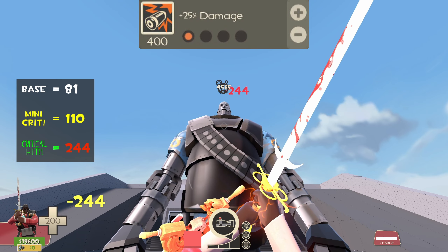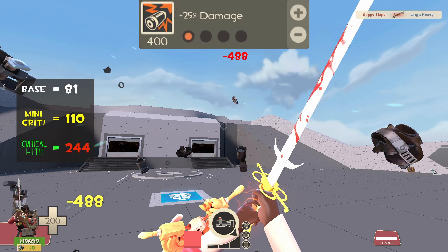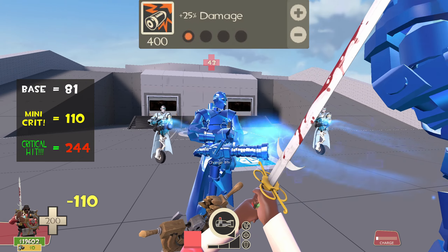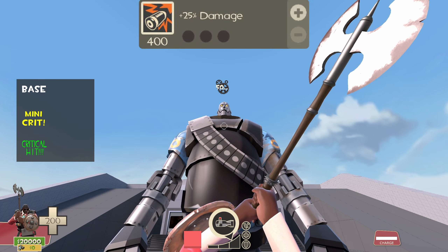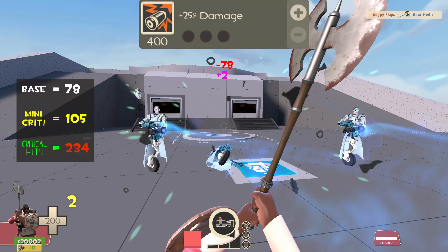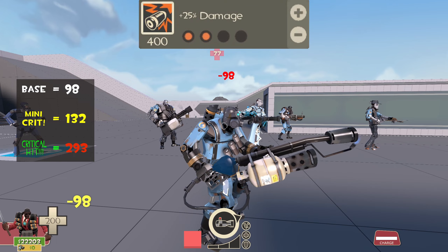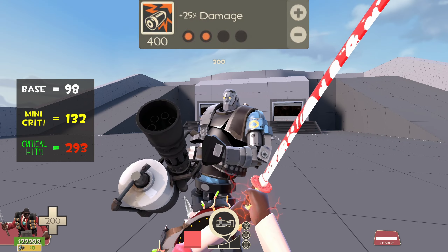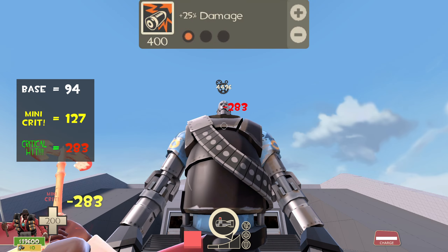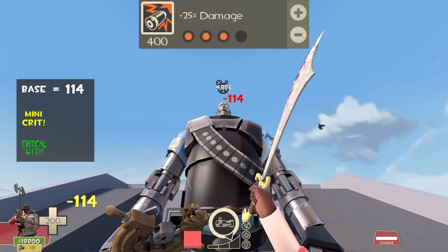Things start making a difference once we get the first damage upgrade: the sword deals 81 base, 110 minicrit, and 244 on crit. We can now kill a Soldier in 1 single crit swing, but Heavy still needs 2 crit swings. The Steel Gauntlet takes 488 crit damage. The new base damage is enough to kill a Medic in 2 normal hits, preventing uber charge — but be careful not to land a minicrit, because it will force him to pop. Comparing with the Skullcutter at its base 20% damage bonus: it deals 78 base, 105 minicrit, and 234 crit. The difference is negligible, with only a slightly shorter window to kill Medics in 2 swings.